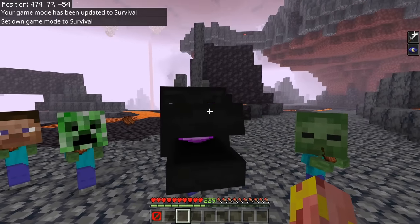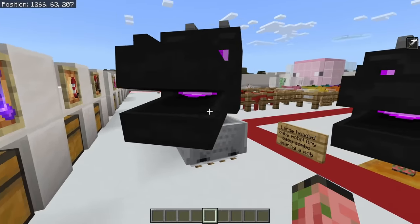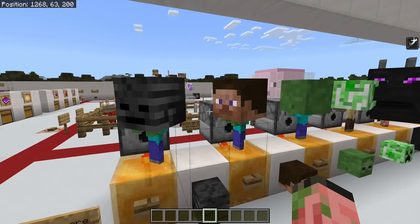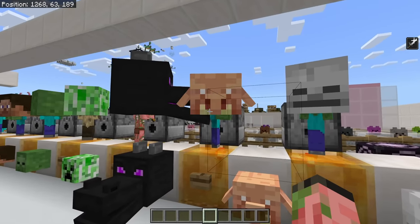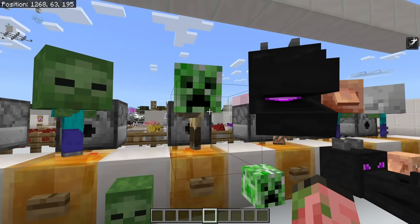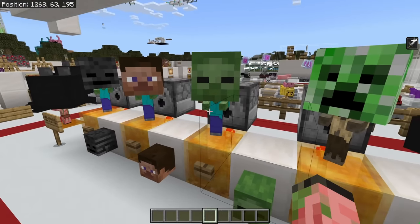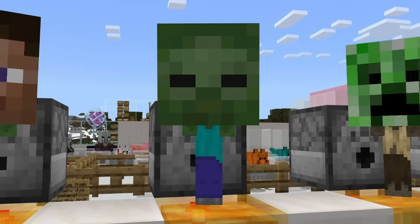So if you have a baby zombie or any variety of them, you can dispense any mob head you want on them and it's going to be absolutely massive. This applies to any of the heads in the game — Wither Skeleton, Steve, Zombie, Creeper, and Piglin are all absolutely massive on these guys. It works for baby zombies, baby zombie pigmen, and baby husks as well. The best way to utilize this is to get a bunch of baby zombies, dispense them zombie heads, and see your friend's reactions, because that is terrifying.